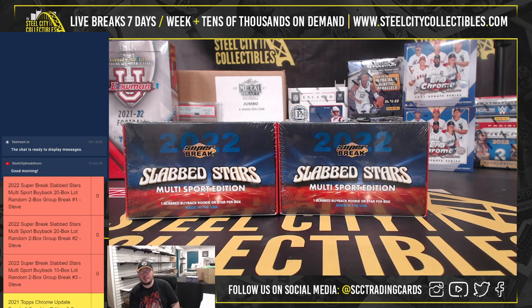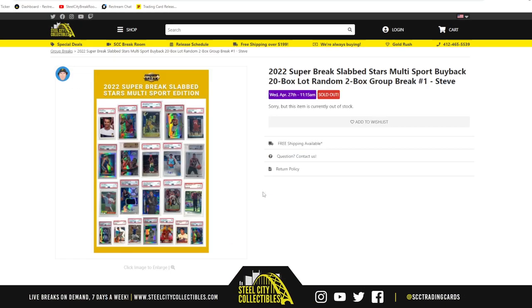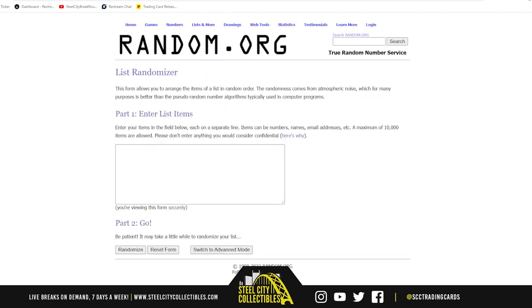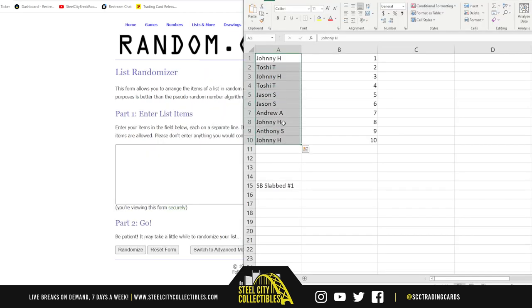Alright guys, our first break today: 2022 Super Break Slab Stars multi-sport. It's a buyback 20-box slot random two-box group break number one. Let's go ahead and jump over here — we're going to randomize the spots five times to determine box break order. Going to random.org.